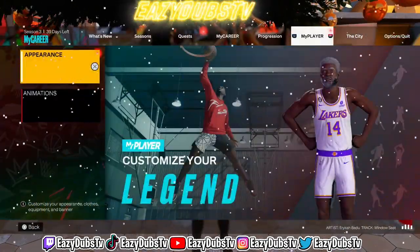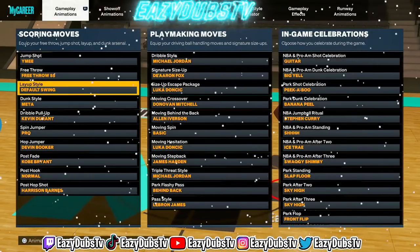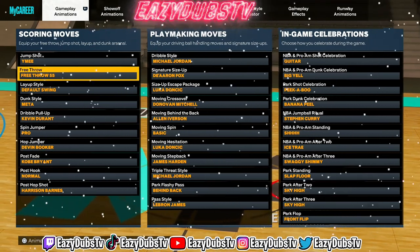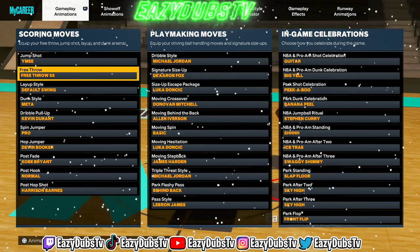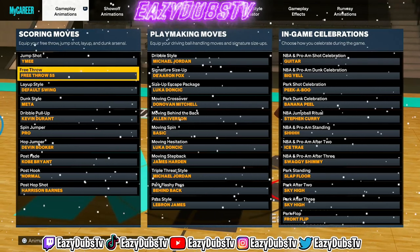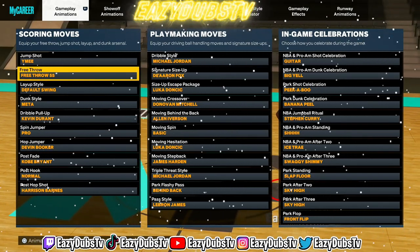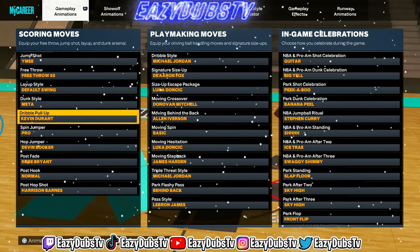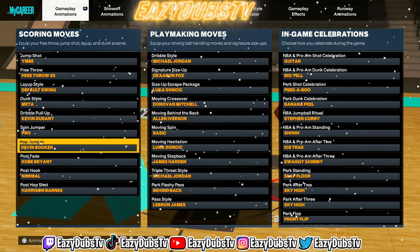For my animations right now — obviously you don't care about the layups and dunks, we're not here for that. Free throw I use 55. You only need a 60 free throw if you're curious about what you need to shoot consistently in the green. I've always bumped mine up to like a 60 and I shoot greens every single time. Free throw 55 is an easy one. But free throws, just like everything else in the game, are really based on preference. Dribble pull-up: Kevin Durant. Spin jumper: Pro. Hop jumper — this is a new hop jumper — it's Devin Booker.